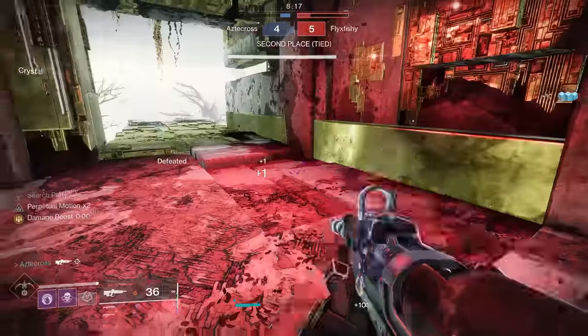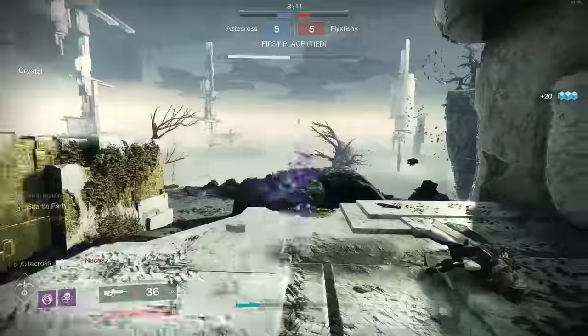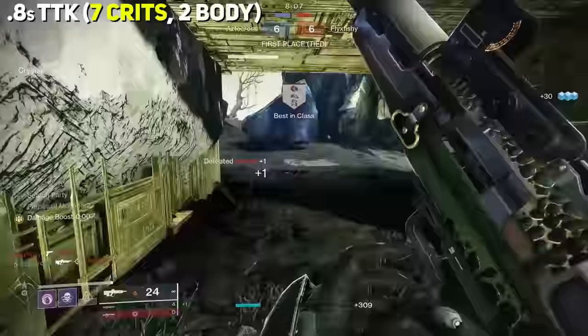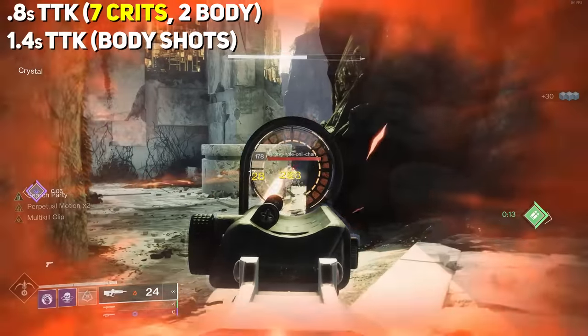With that being said, let's go through a number of different rolls today that are present on this pulse rifle and go over which one you should be locking in. First up, being a rapid-fire pulse rifle, TTK-wise across the board you'll be looking at around 0.8 seconds, which is actually really good. There's a seven crits, two body. Body shot TTK-wise is 1.4 seconds.